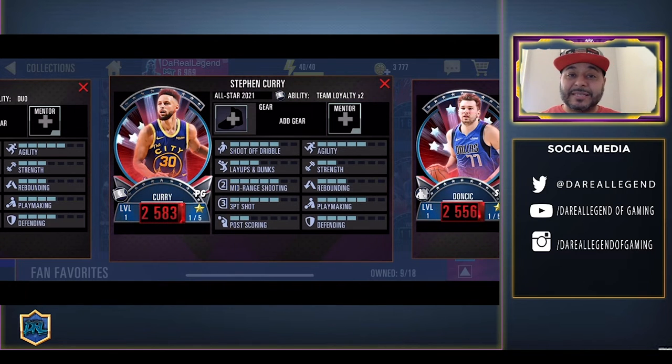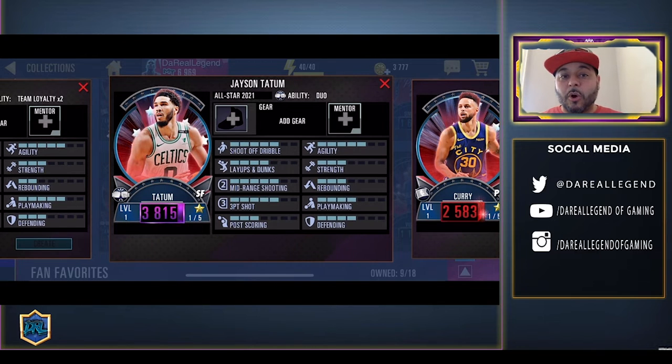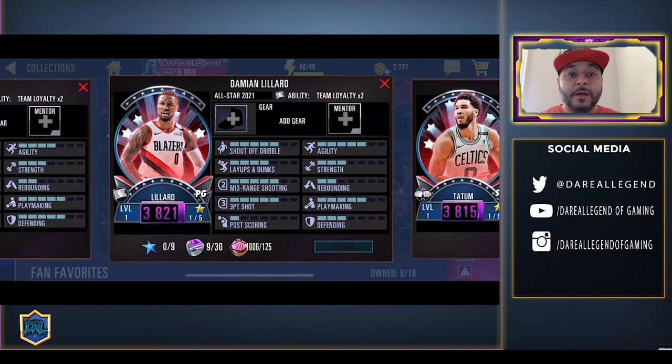Then we got a Ruby Steph Curry — my gosh, he was on fire yesterday. He has team loyalty, pair him up with two other Warriors. We got Klay Thompson and Draymond Green. We got Jayson Tatum with the Amethyst treatment — he has the dual ability with Jalen Brown. We got Damian Lillard with an Amethyst. I was hoping he was getting the Onyx but it's all good — Dame's buckets, man.